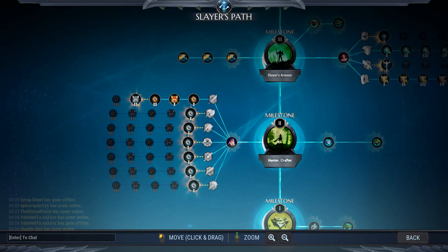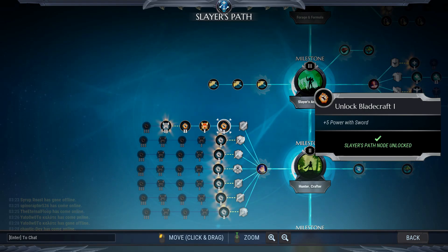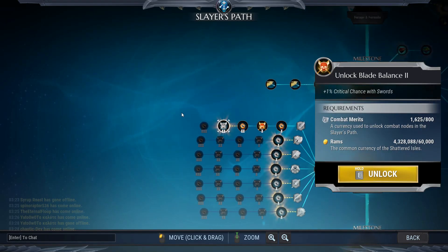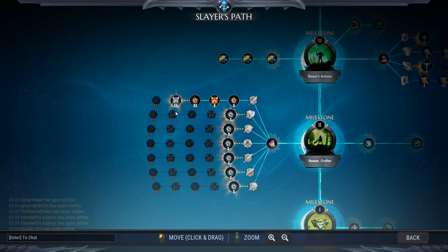At milestone two you unlock your blacksmith, which increases passive skills for a specific weapon type. For example, if you're using a sword and unlock that sword line after milestone two, you get plus 5 power with a sword and 1% extra crit chance, then another 1% crit chance at a higher level. It's not a huge amount but it's very useful for new players.